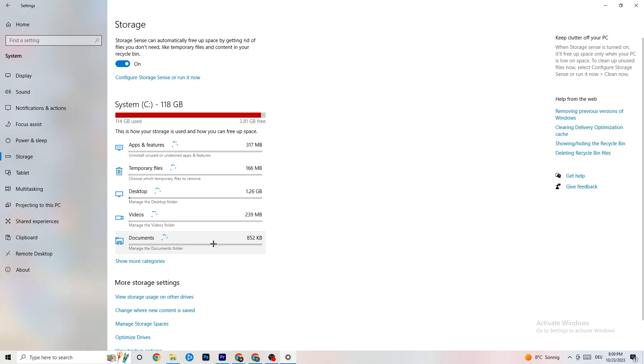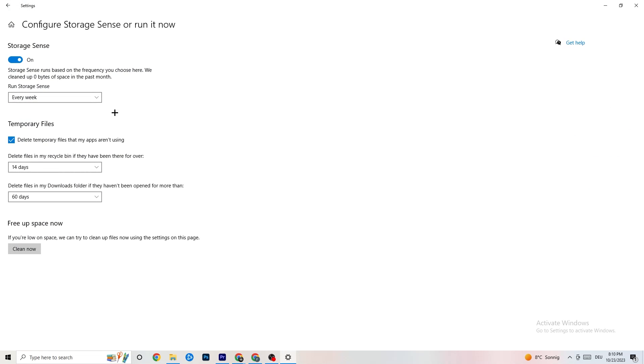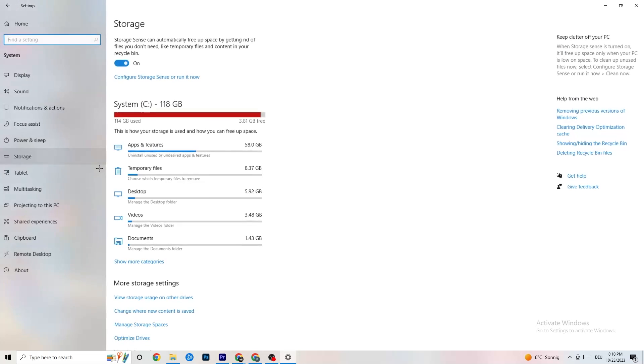Go to Storage, click 'Configure Storage Sense', then 'Run Now'. Click 'Clean Now' — it'll clean every single trash file currently on your PC. I won't do it here as it takes a little while, but go ahead and run it.